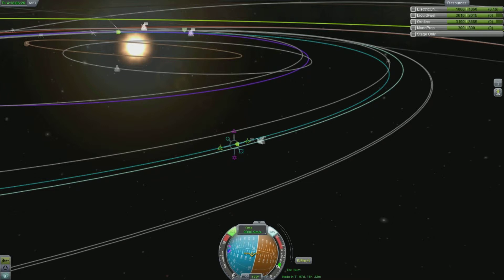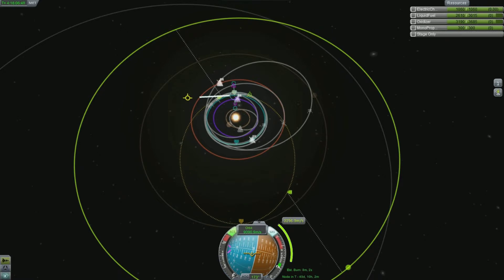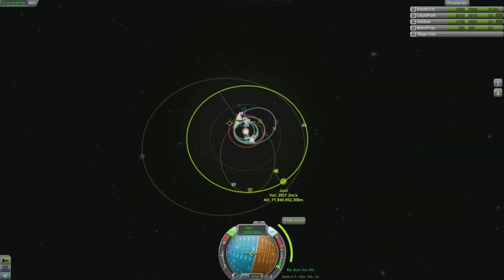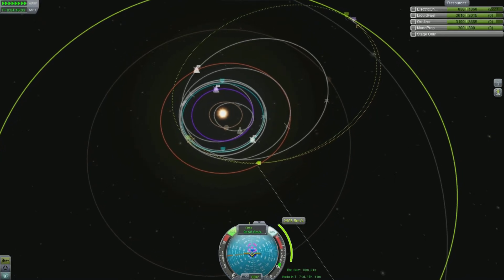If you look at the center instrument on the screen you can see my orbit speed — my speed of orbit around the sun — is 9,090 meters per second. As I'm creating this maneuver, you can see just to the right of the instrument panel a green bar that's filled up. The number next to it is 2,756 and it's changing all the time as I'm adjusting my maneuver — that's basically the change in speed you're going to need in order to complete this maneuver. It's commonly known as delta-v, which to physicists means a change in velocity — delta means change, v stands for velocity.